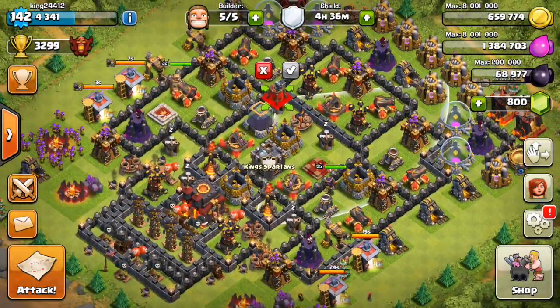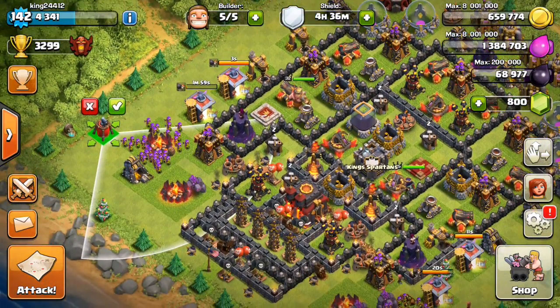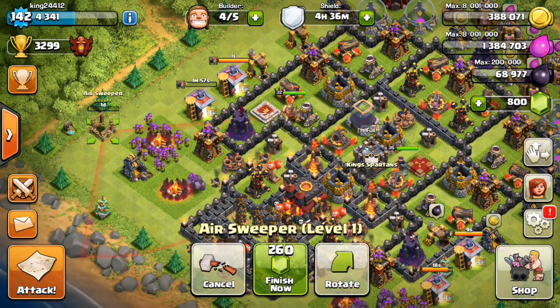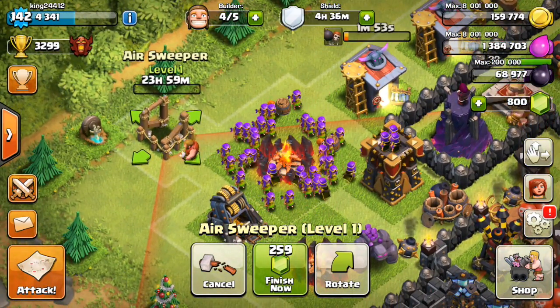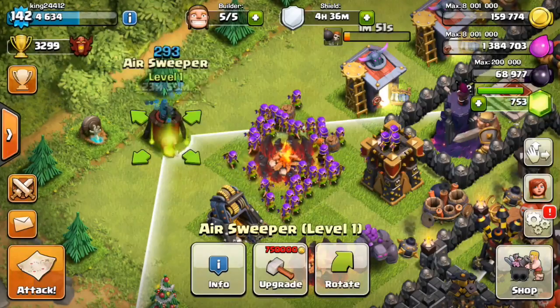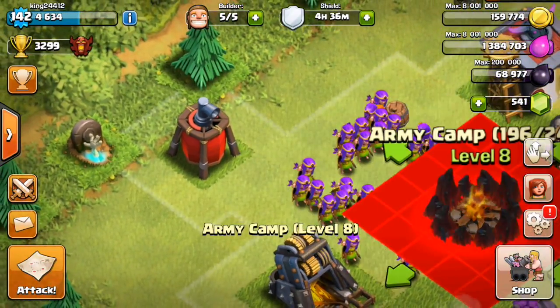We're gonna put it right here for now while it builds. It's only one day to build and it costs 500,000 gold — that's cheap. We're gonna go ahead and gem it for 259 gems. And here's how it looks at level 1 — it's actually pretty cool.